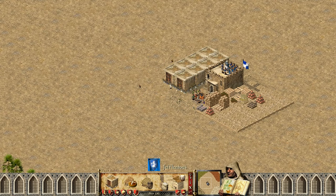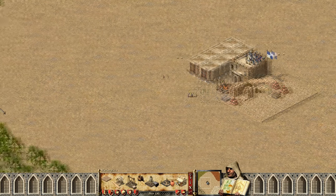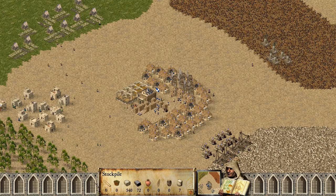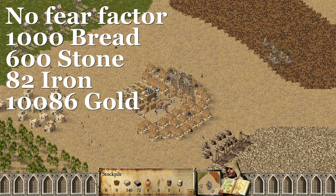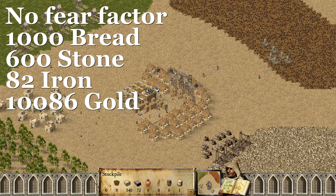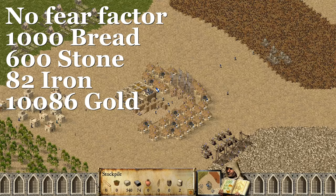I won't be covering popularity because we've already talked about it in the tax video. But first let's see how much effect it has on your economy. Starting with no fear factor, I did a five minute simulation for each fear factor. On no fear factor I got almost 1000 bread, almost 600 stone, and 82 iron, which is 10,000 gold in total.